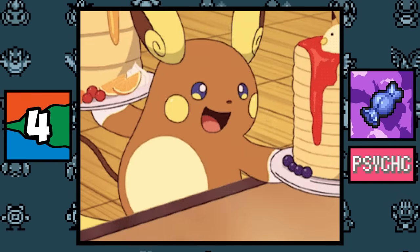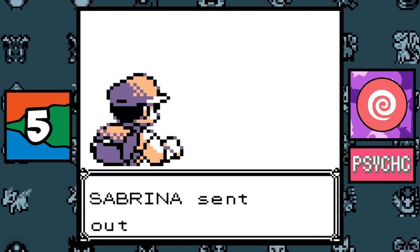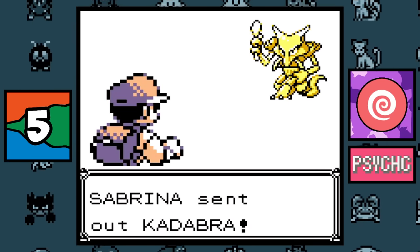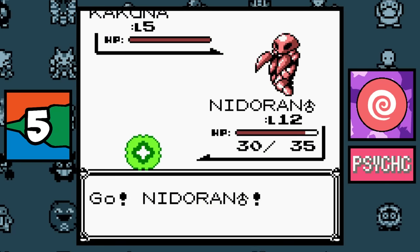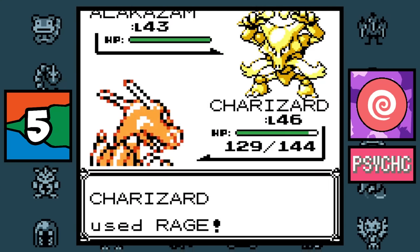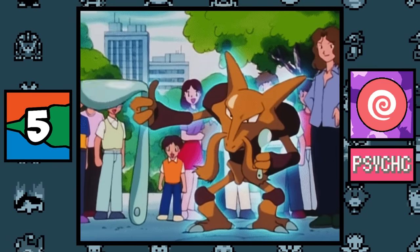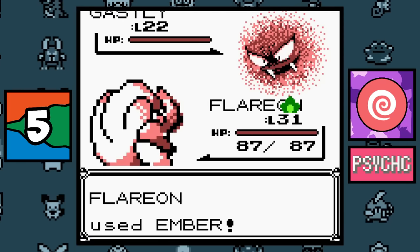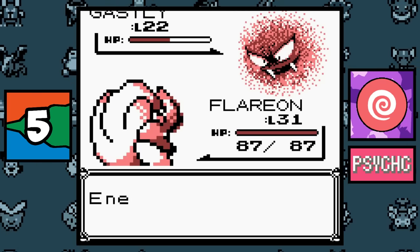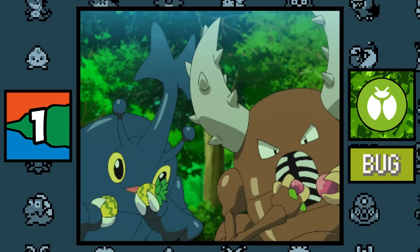The Cram-o-matic classifies the Rare Candy and XP Candy as Psychic type items, meaning Pokémon use psychic energy to level up — pretty cool. The Psychic type in Generation 1 is probably the strongest type in all of Pokémon: it only resisted itself, the types super effective against it had weak moves, and special defense was based on the Special stat, making all Psychic types powerful and bulky. A glitch also caused Ghost types to not be super effective against it.